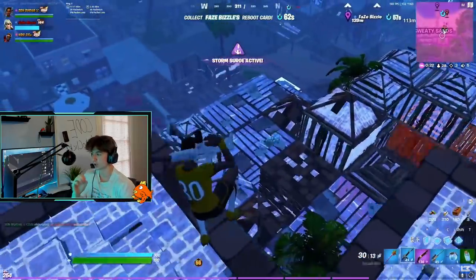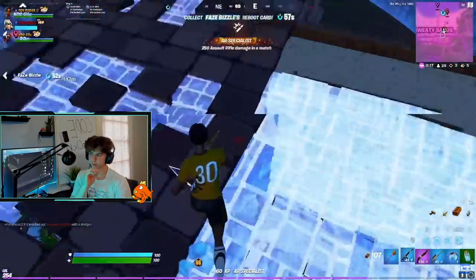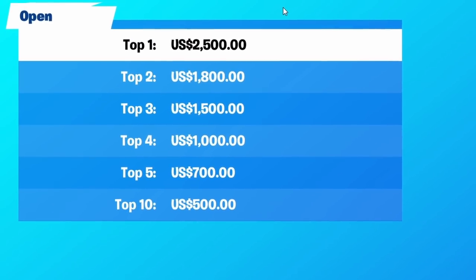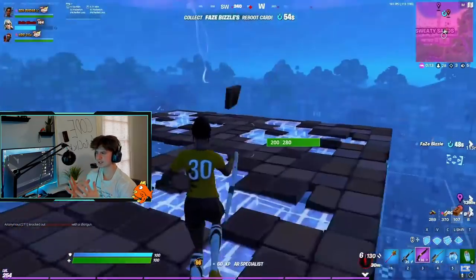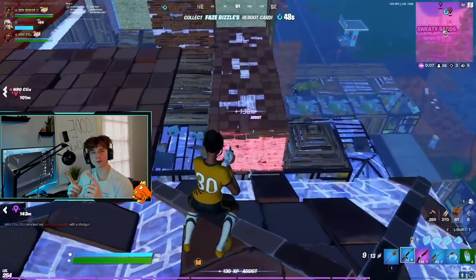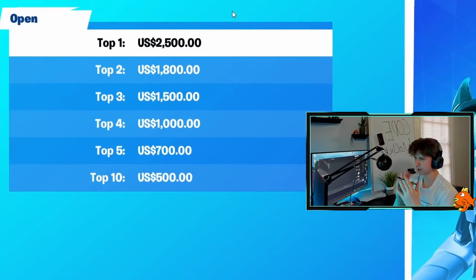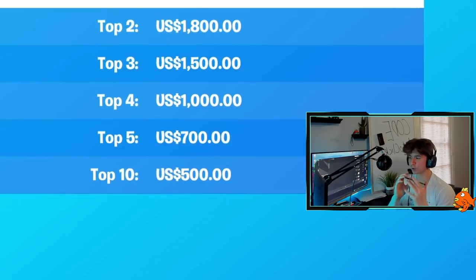Top 50 is not the easiest thing, but at least try to make it your goal to move on to round two and I'll give you some tips. So here is the prize pool — from top one you get two thousand five hundred dollars, but you have to split it between your duo, so each person gets one thousand two hundred and fifty dollars each.